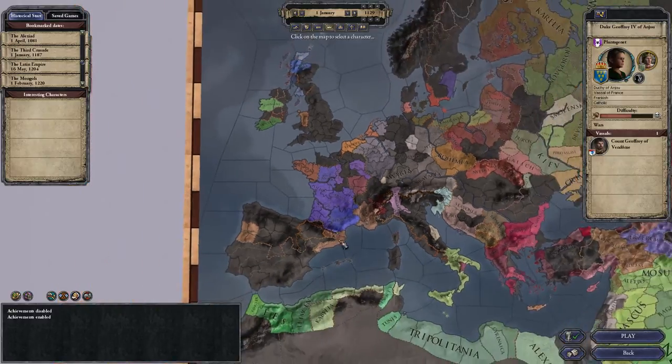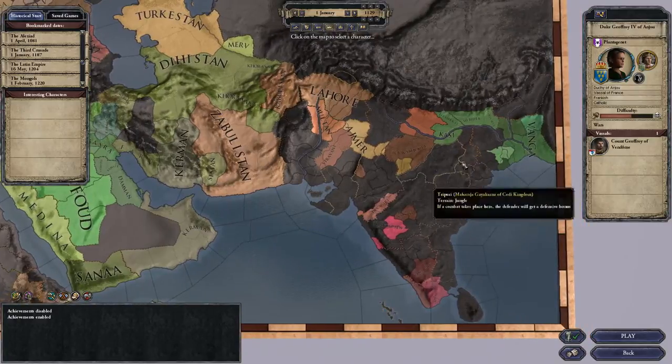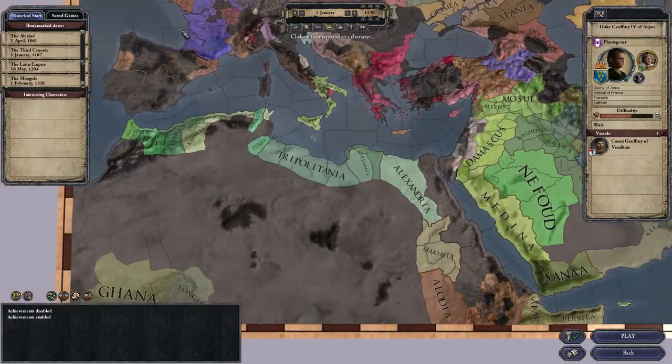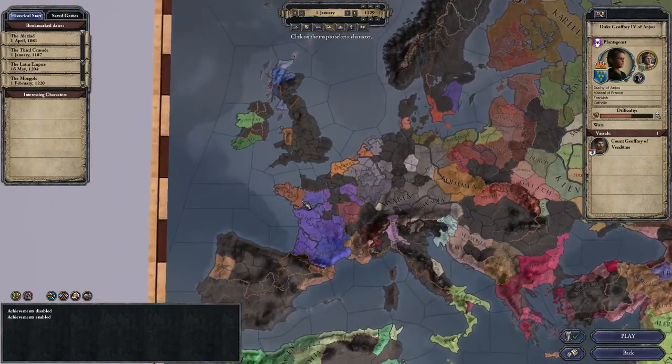And the Rajas of India. With the Rajas of India, you can see over here on the map, I actually have India — they made the map a little bit bigger, a bit of Sri Lanka there as well. I'm going to be playing this on Iron Man mode, which I seem to normally do.